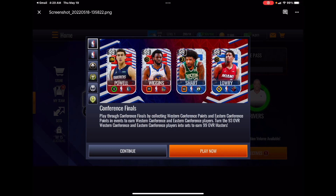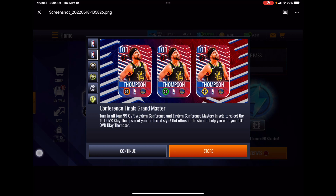And from the Heat — still not used to seeing Kyle Lowry in a Heat uniform — it's Kyle Lowry with a gold shooting boost at point guard, and he is a strategic game style. Then we get to our Grandmaster 101 Clay Thompson in style select with an elite inside scoring boost.